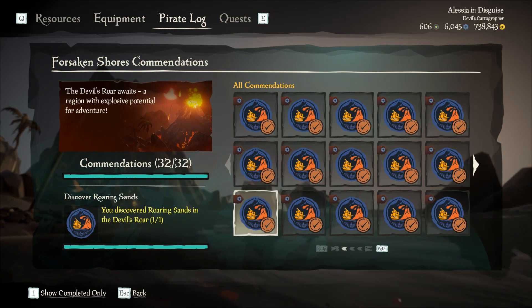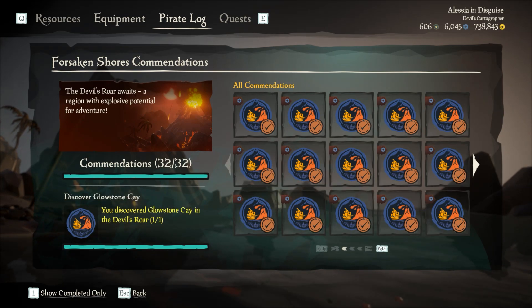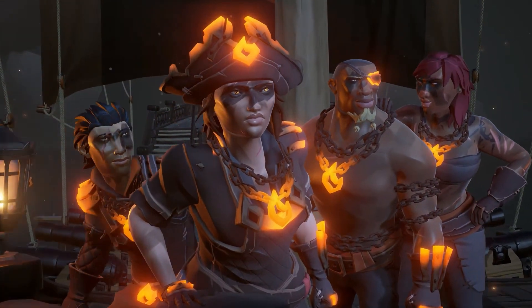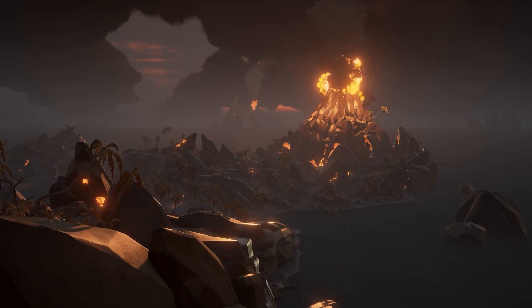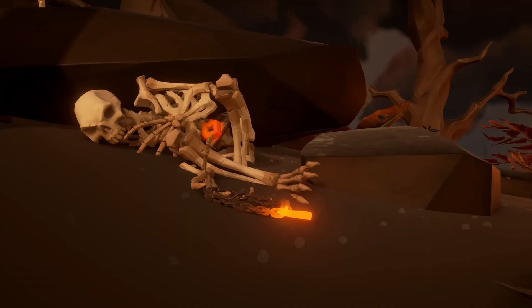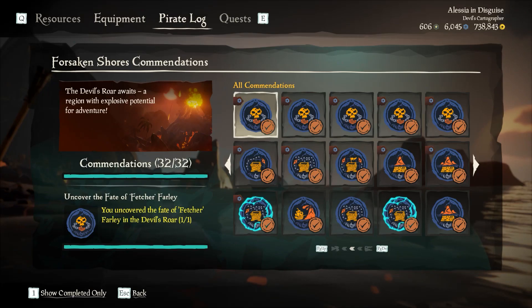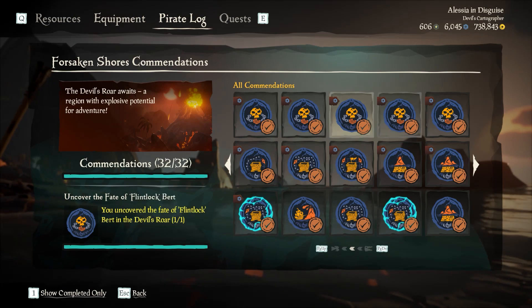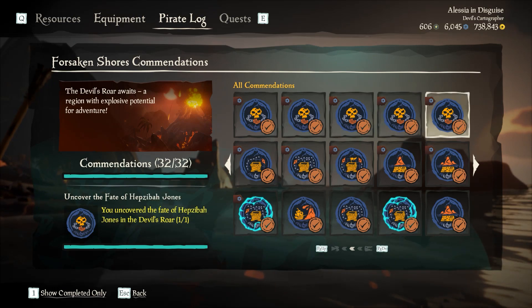The crew that discovered the Devil's Roar was called the Forsaken Shores Alliance, and there were basically seven members, two of which are still alive. The other five died in the Roar during that initial expedition. What you need to do is figure out what happened to all of them — you need to find all of their remains. Each of these is a commendation, found on the second page. They're the ones with skulls, titled 'Uncover the Fate of Crewmember.'